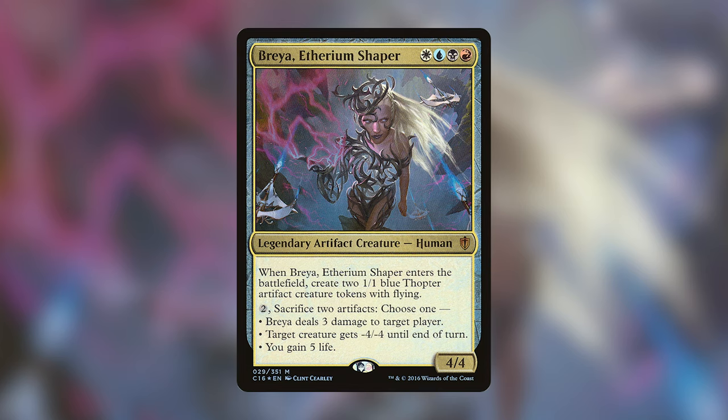If you're unfamiliar with Breya, she is a legendary artifact creature human. She costs white, blue, black, and red — so every color except for green.